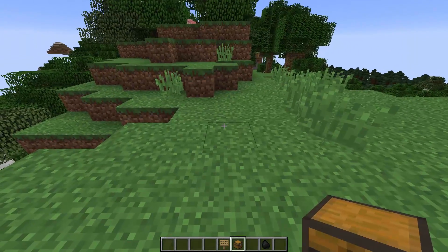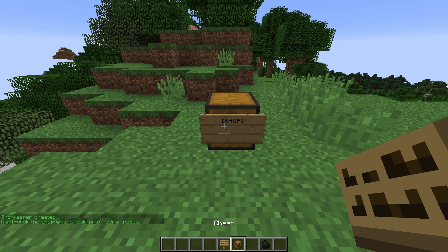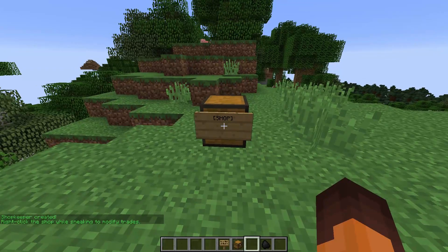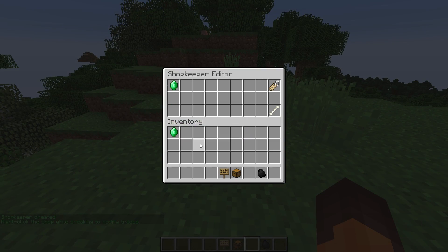Those are admin shops. If you want to create player shops, all you have to do is place a chest and then hold up a sign and type in 'shopkeeper sign'. It will place a shop right here, and it's the same sort of GUI. You just right click the sign and that's that.